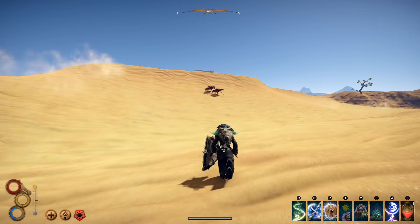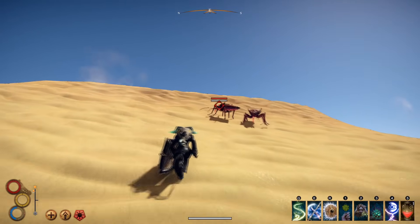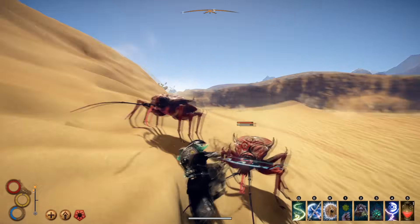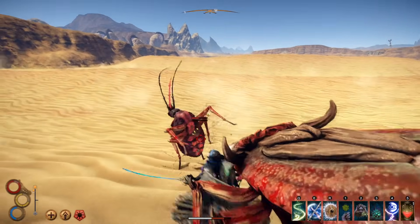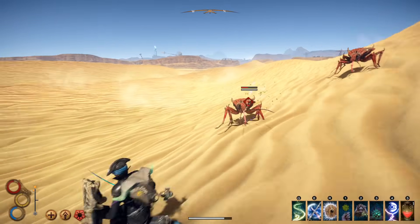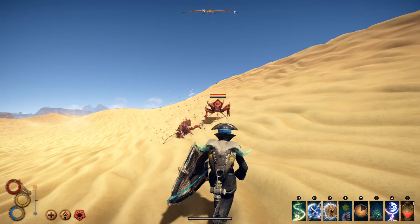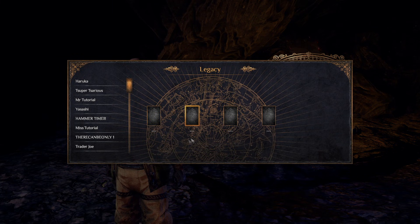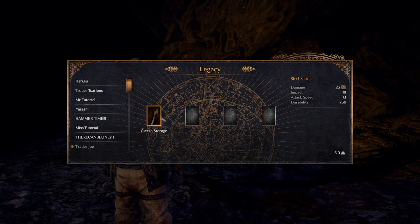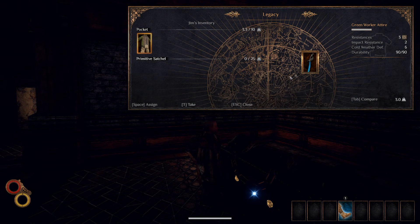Another great option for a main hand weapon is a Cerulean Saber with the Rainbow Hex enchantment. Rainbow Hex adds some attack speed, and after 5 or 6 hits you'll apply the Scorched, Chill, Curse, Doom and Haunted hexes to your enemy. This can set you up nicely to follow up with Torment and Rupture. To get a Cerulean Saber, put a Steel Saber in a Legacy Chest and make a new character, then select the character who put the Steel Saber in the Legacy Chest as this new character's Legacy Selection. When this new character retrieves the Saber, it will now be the Cerulean Saber.